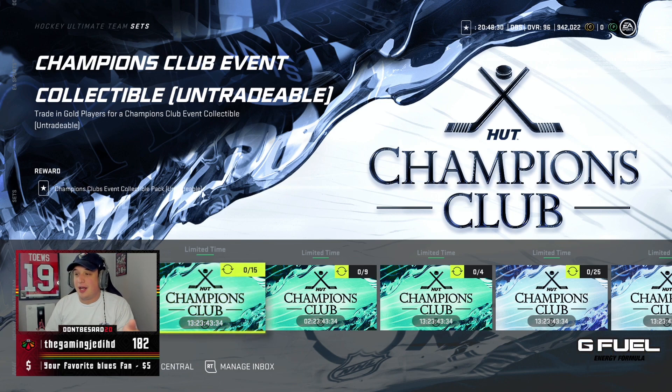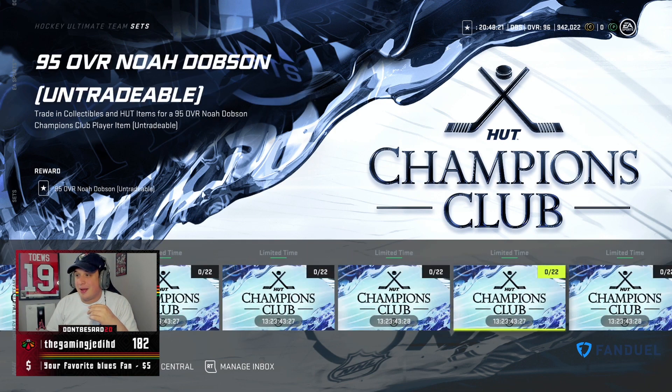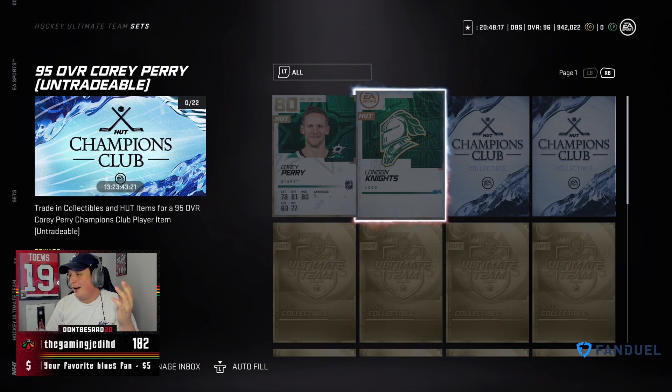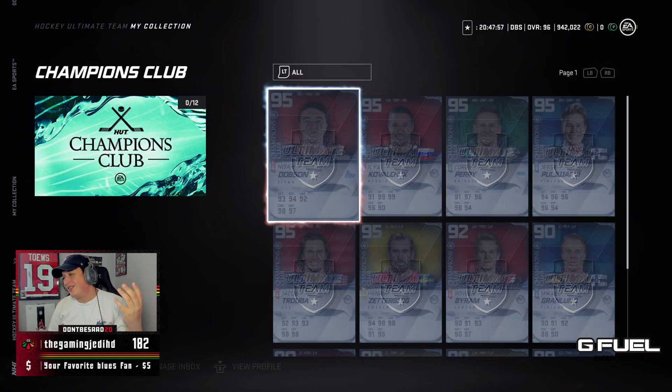Looking at these sets, basically the same thing we've had in the past. You get an event collectible pack for 15 gold players, basically you get the collectibles you need, jersey items so that you can build these guys. Same old sets — Corey Perry, the logo, two collectibles and a bunch of gold collectibles, and you get a 95 overall Corey Perry for all those.